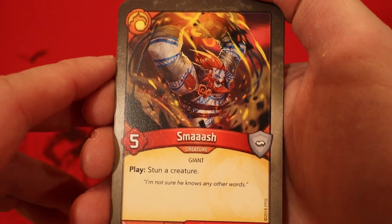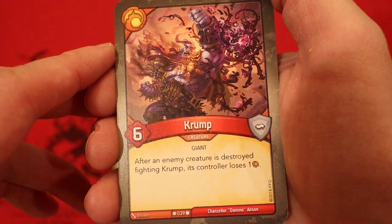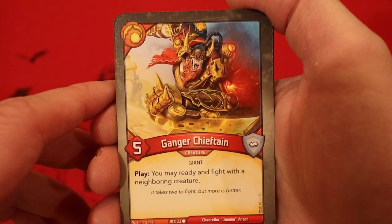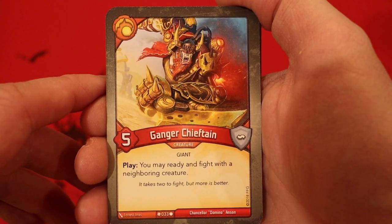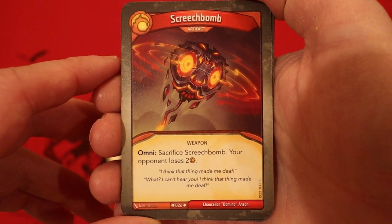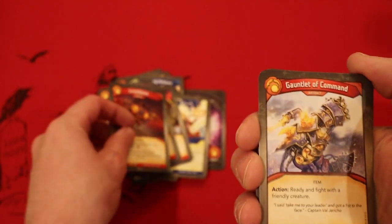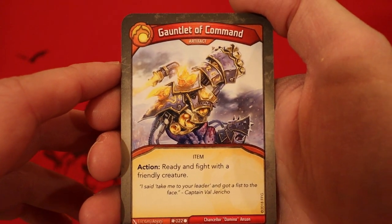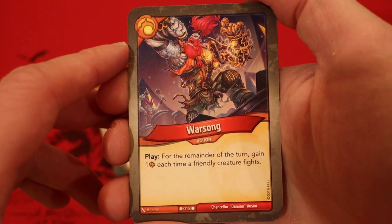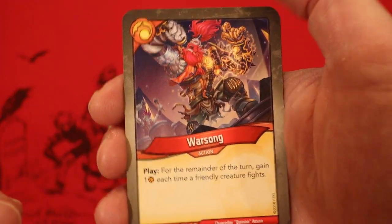Now we're on to Brobnar. Smash, five power — Play: stun a creature. Crump, six power — after an enemy creature is destroyed fighting Crump, that creature's controller loses an Amber. Getting your Chieftain, five power — you may ready and fight with a neighboring creature. Screech Bomb, artifact, Omni effect — sacrifice it, your opponent loses two Amber. Gauntlet to Command — as an action you can ready and fight with a friendly creature; it is an artifact. Cannon, artifact, action — deal two damage to a creature. Warsong — for the remainder of the turn, gain one Amber each time a friendly creature fights. Good thing we have the Gauntlet to Command because that helps us get some more fights in during our Brobnar turns.